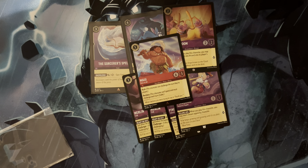Lady Tremaine — I bounced between two and four, and even debated cutting them completely. In the end I settled for two because people were starting to play around this quite heavily, pairing their big bodies with one-drops in order to protect them.